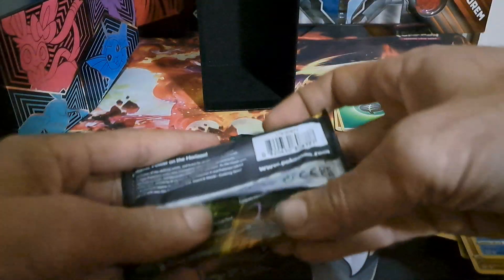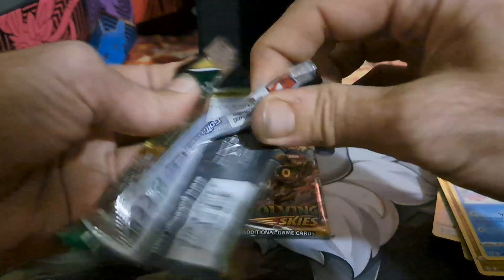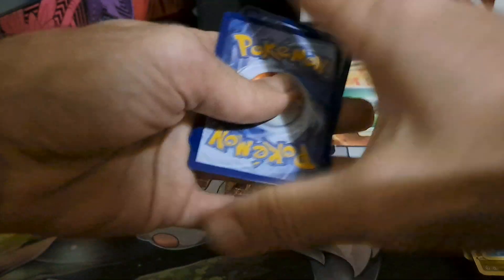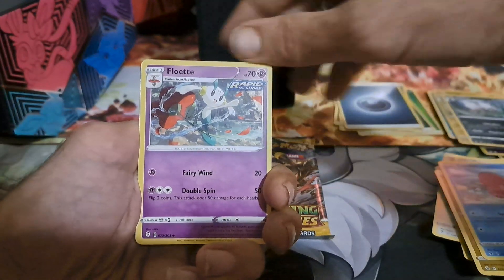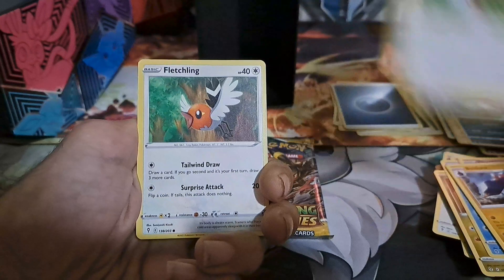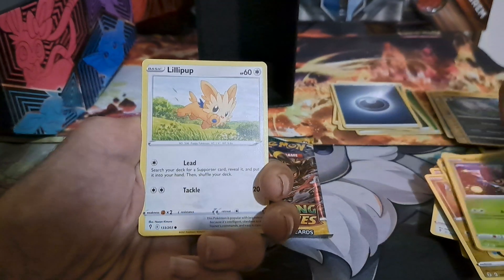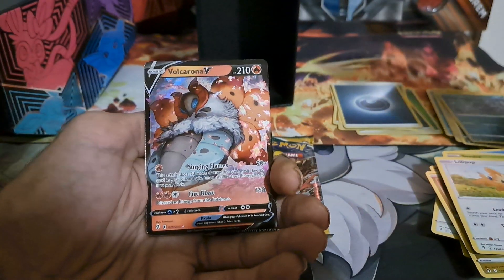Down to our last two packs — let's see if we can get anything really good. Let's see who we can save from the darkness today. Got Floette, Boldore, Aroma Lady, Fletchling, Tentacool, Pikachu, Seadot, Lillipop, Reverse Aurora, and a Volcarona V — that is a pretty nice looking V.